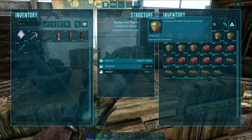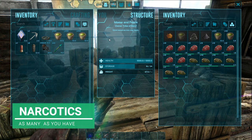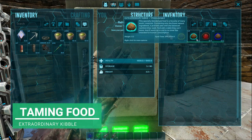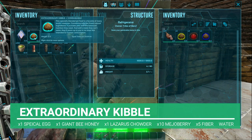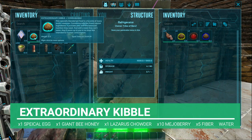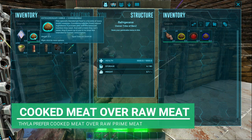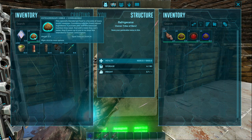For narcotics, take at least 300 — that's the very minimum depending on the level. If you've scouted ahead and it's a low level don't worry too much, but I'm taking 300 to be safe. For taming food the best is extraordinary kibble, which requires one special egg or golden Hesperornis egg, one giant bee honey, one Lazarus chowder, five fibre, ten mejoberries, and water. If you don't have that, use cooked prime meat or cooked meat. They prefer cooked meat over raw prime meat — they're a bit picky.